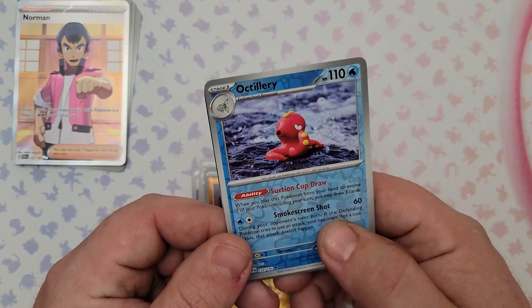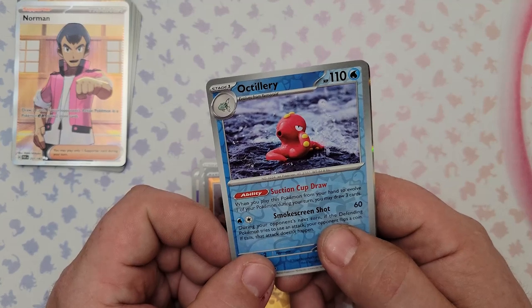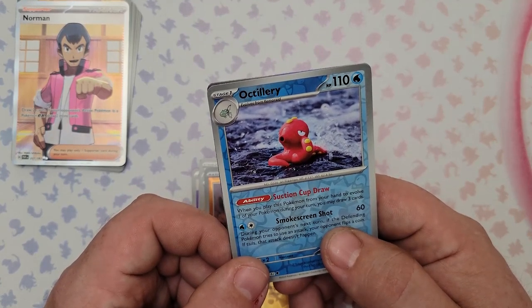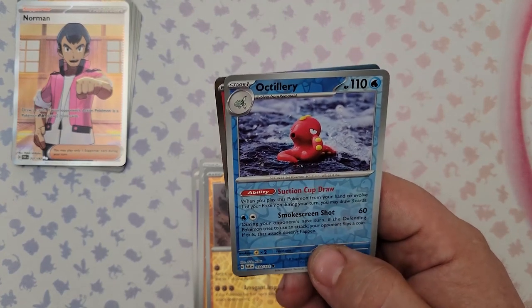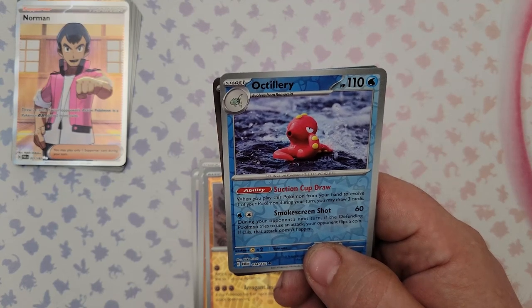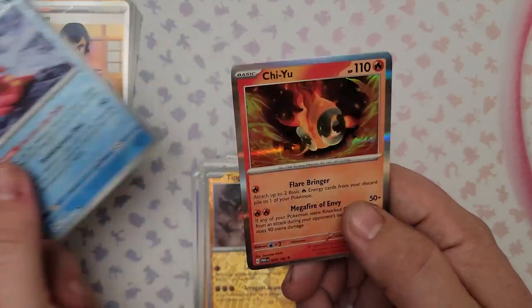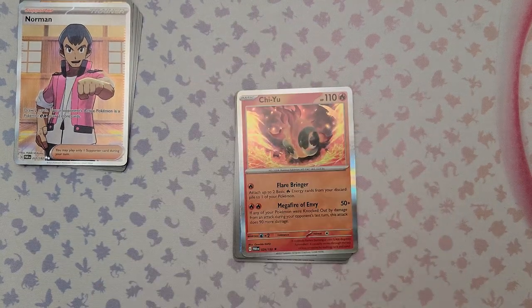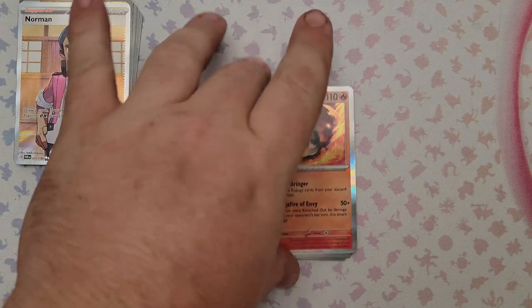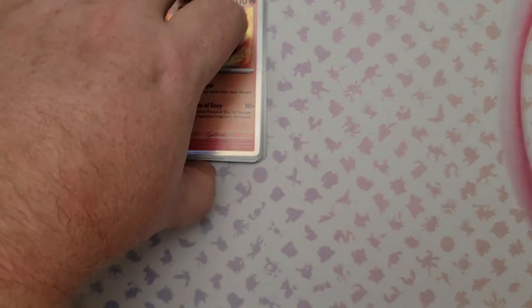We also got a reverse foil Octillery with a nice ability: when you evolve into it during your turn you may draw three cards. Its attack for 60 damage has a coin flip — if tails your opponent's attack does nothing next turn. Decent but I'm not sure I'll run it. The rare is Chi-Yu — actually one of the better legendaries. Flare Bringer attaches up to two Basic Fire Energy from your discard pile to one of your Pokemon. Mega Fire of Envy for two energy does 50 damage plus 90 more if any of your Pokemon were knocked out last turn — 140 for two energy is not bad. Could work well with Mela.